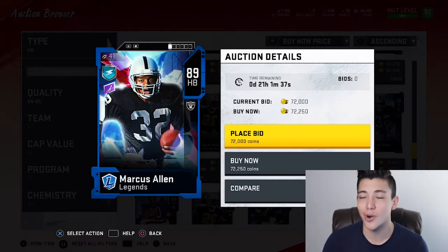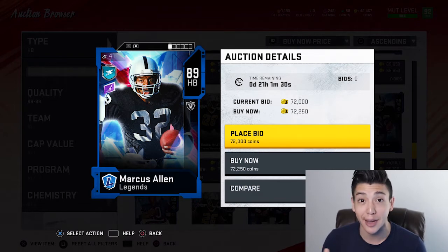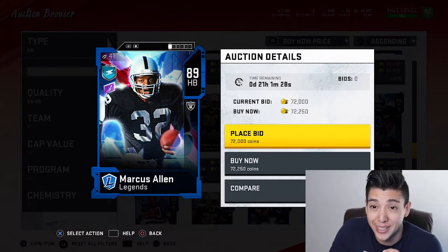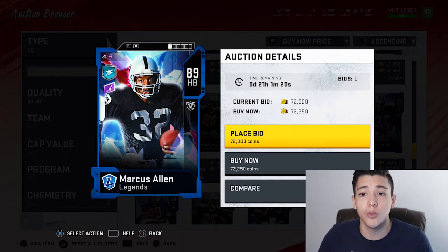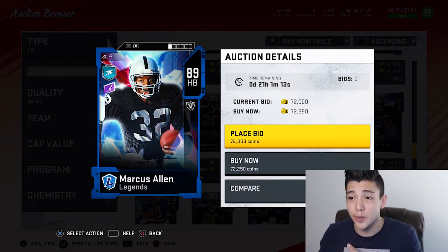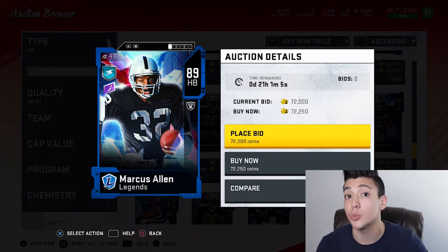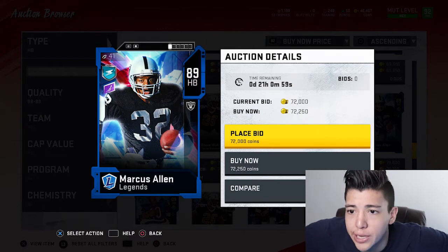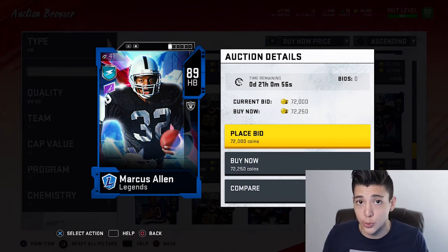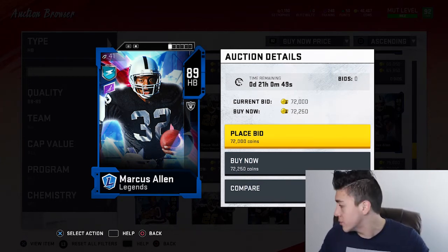Number two is Marcus Allen. When the game first started, Marcus Allen was a problem — he could get Evasive, the ability to juke and spin faster. I got dominated by this card early on. Obviously as the season went on, cards balanced out, but that doesn't mean Marcus Allen is bad. 89 overalls are still serviceable right now while we're at 94-95 overalls, and for under 100k you can definitely get a reliable starting running back.